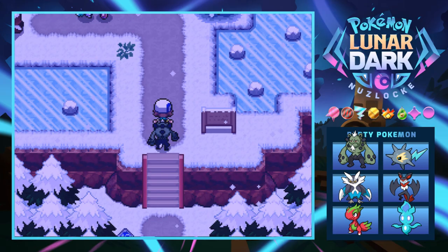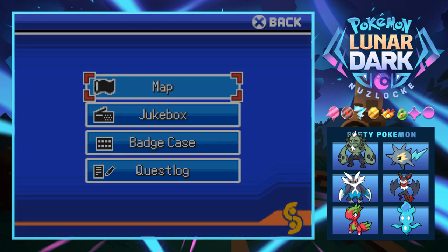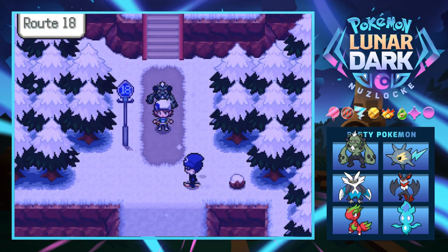We just defeated Rodney and it's now time to head down to Subhale City. We're going to take a look at the Pokégear — we've got quite the journey ahead. We're going through the Frost Hail Forest and into Subhale City, so there is a gym there and that should be some fun stuff.